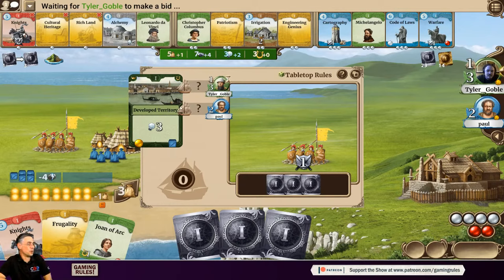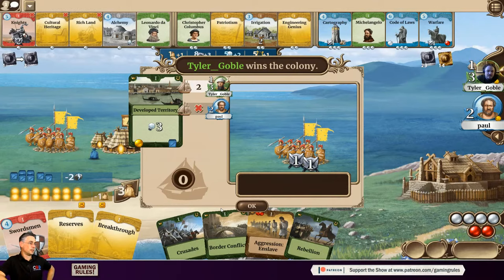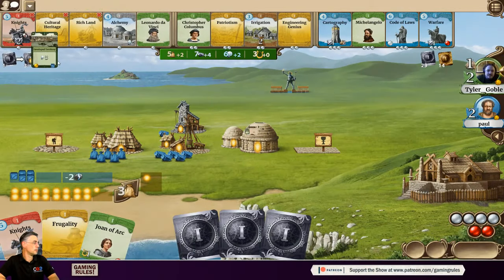A territory card comes out — one that Tyler put in since Paul didn't. Using tabletop rules, players take turns bidding rather than making simultaneous secret bids. Tyler bids two (effectively one plus a colonization bonus from his ship). Paul would have to bid three to beat it, but he'd lose soldiers he has plans for, so he passes. Tyler wins the territory for a bid of two — one warrior goes off to colonize the new land.